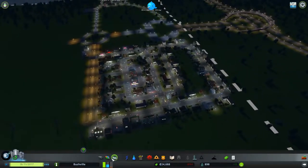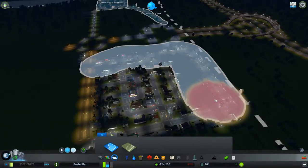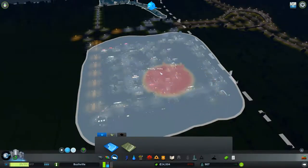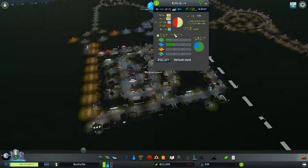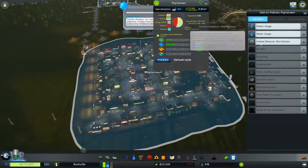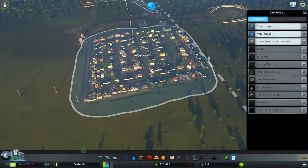If I scan this district here, drop this one in a district — Hollyhills. What do we call it? Poytown. Poytown is the main area in Bushville, and we're going to give out smoke detector distribution. Upkeep is five cents per building. We don't have that many buildings, so it's not going to be that expensive. Can we afford it though? Apparently not, because we have another demand for workers.